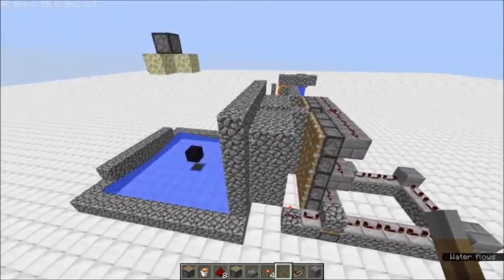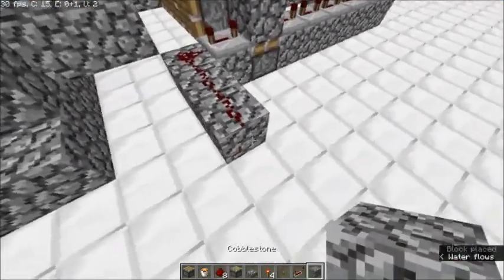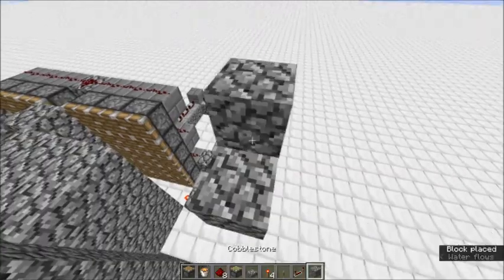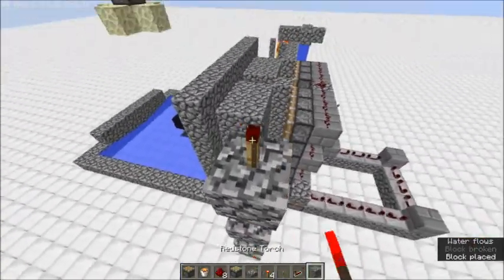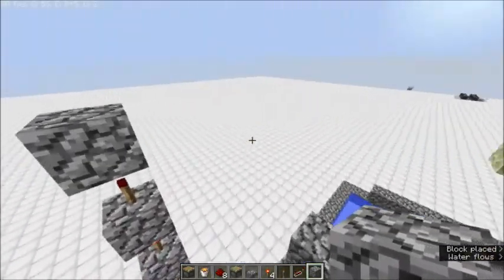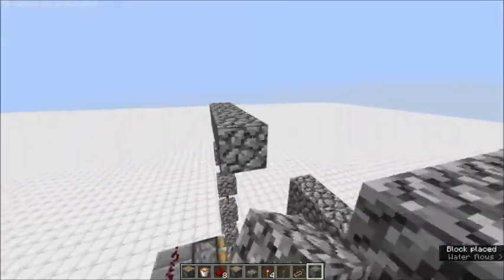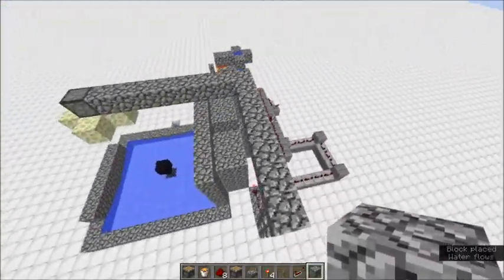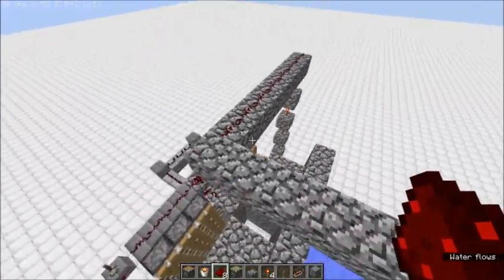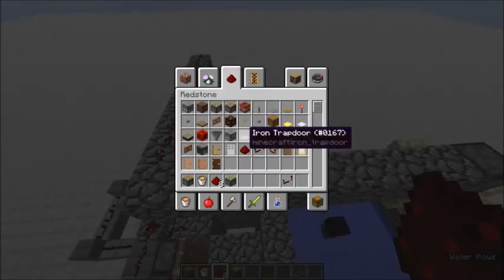The next step is pretty much the last step for the TNT blow-up mechanism. We just need a torch tower here to send a signal up, and the signal's going to control the dispenser. We want our TNT up here to explode every so often, so I'm thinking we're going to have a timer set to seven blocks, which means we might need one more hopper.